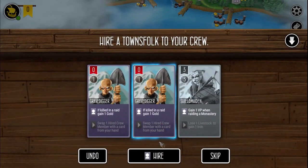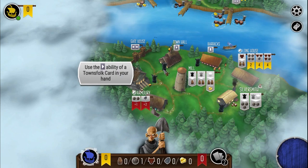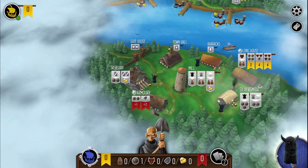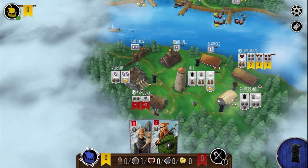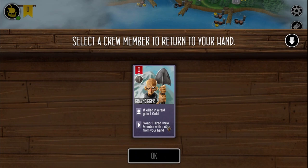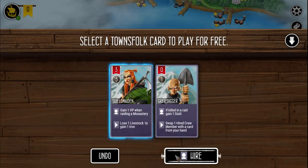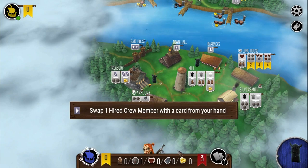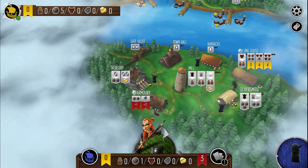I can only do one of the two actions I preferred — mill and barracks — since I have to pick up one that's already down. So I'll place at barracks and hire my gravedigger. He's hiring crew members already. I'm going to town hall instead and place this gravedigger, trading him for a more expensive shield maiden.